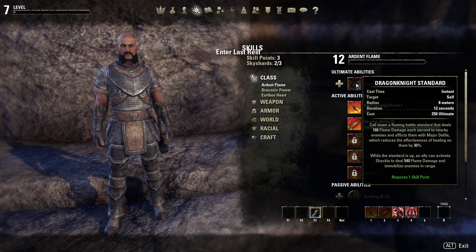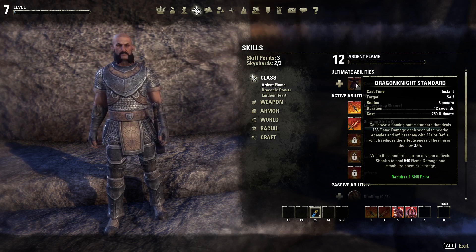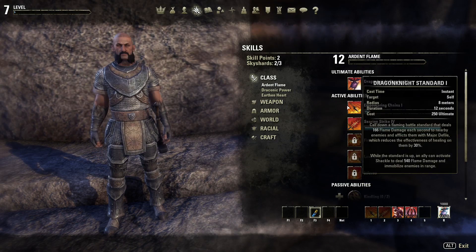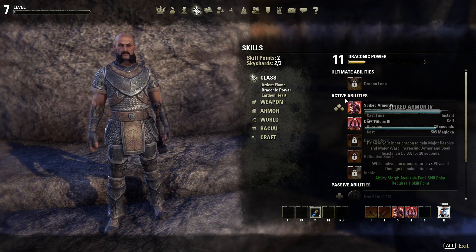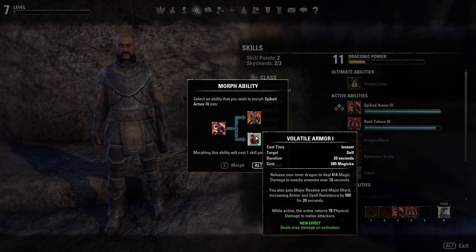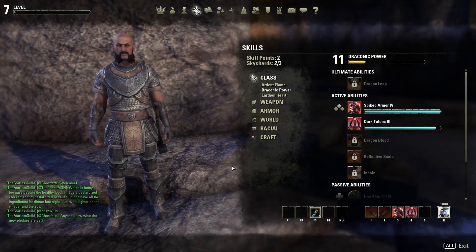The Dragon Knight Standard — Castle of Flame Standard — deals flame damage each second to nearby enemies. It's like that rune stone we have in Lord of the Rings Online. Dragon Leap is something better. How can we do that spiked armor? I would love to upgrade that — it increases your armor. I do wanna play him tankish, so we're definitely gonna increase our armor.